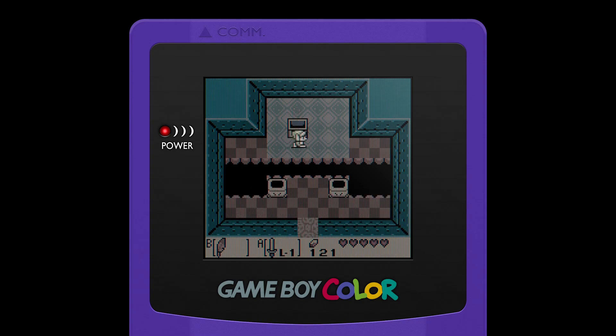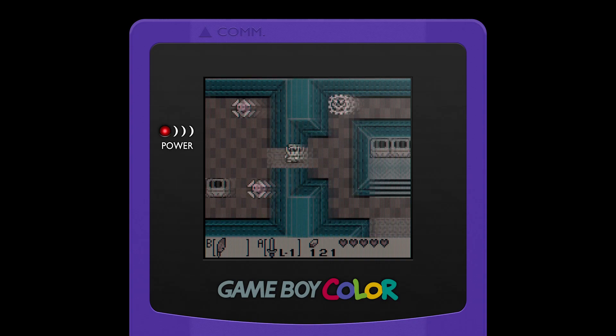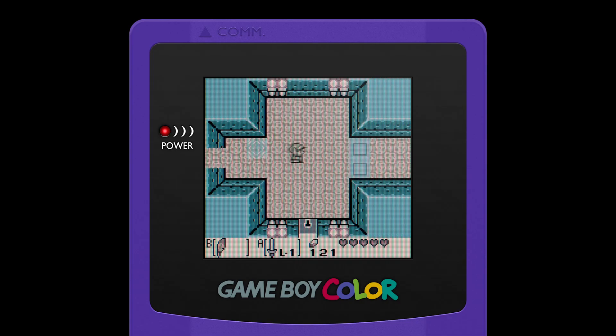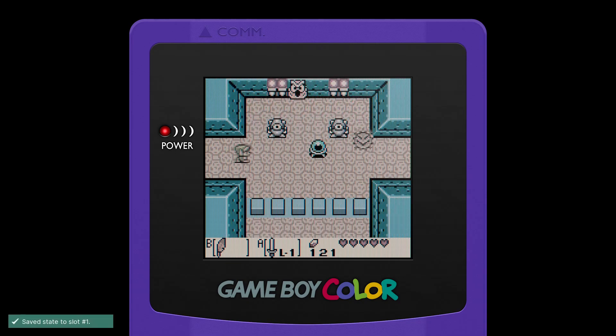If you're playing the original, there'll be a dungeon map here. Alright, let's head down. Roc's Feather — really good. Roc's Cape is one that appears in later games, mainly Minish Cap, which I will be playing eventually, and also the Oracle games, which I'll be playing sometime soon. Maybe, maybe not — in a while.